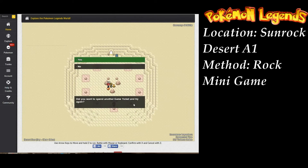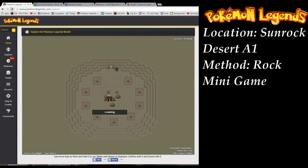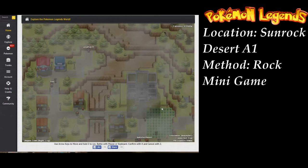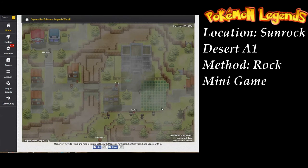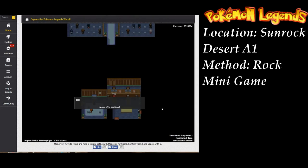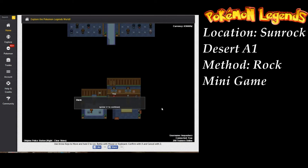What you're really going to be making your money on is nuggets. You can take nuggets to Old Pine Town and exchange them there for 5k each. In Old Pine Town, you're just going to head south to the building under the police station. Once inside, you're going to talk to the lady to the left and she'll give you your 5k coins for your nuggets.